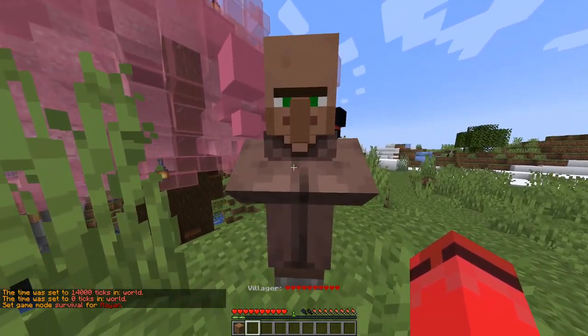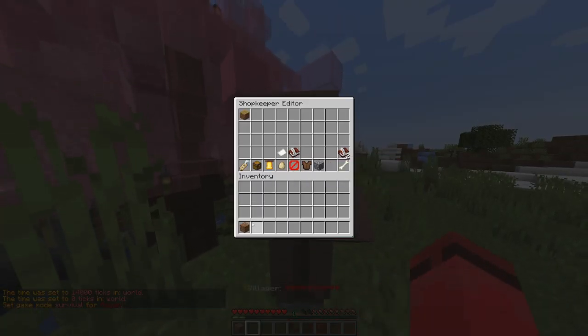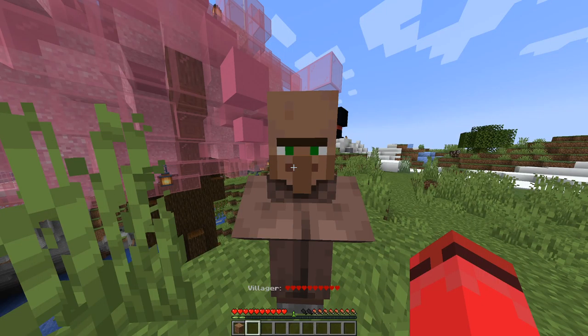Next, shift and right click on the villager again. You'll see that the dirt path is listed in the shop. Since you're trying to buy it with dirt, you put the dirt right underneath it. Now you can adjust how much dirt is needed to buy the path. Left click to bring the value up and right click to bring it down. If it's already at 1 and you right click again, it'll remove it. Put the dirt in and boom.